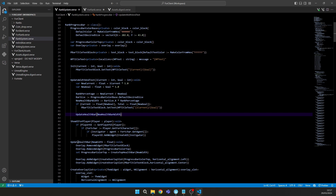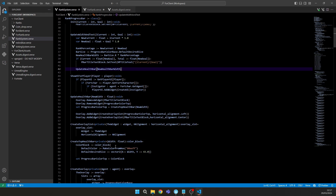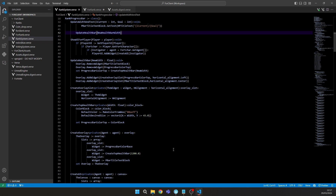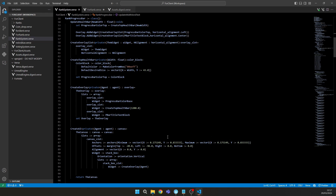When you get a kill you get the overlay update. The top color of the bar — not the background but the progress overlay — can be customized. You can search for hex colors online, pick your favorite, and change it here to make the overlay look better. The bar size and position dimensions are also defined here.